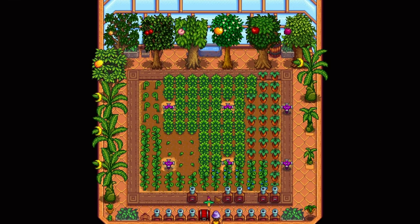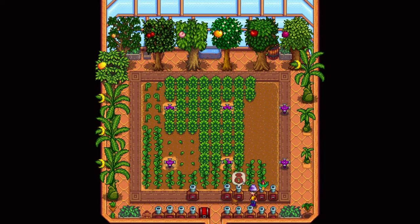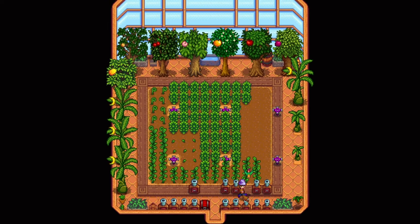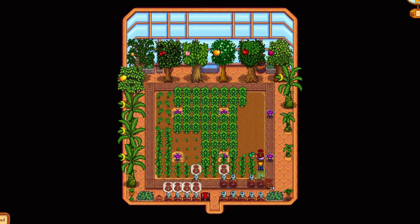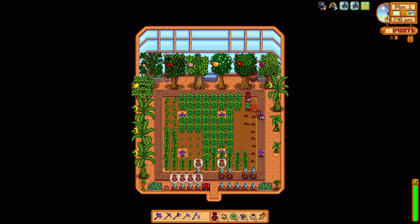The greenhouse is coming along nicely — our trees are filling out, our ancient fruit crop is getting bigger, our rare seed crop is getting bigger, and most egg-citing to me, the coffee crop is getting smaller. With the amount of time I have for idle thought while harvesting kegs, I think I will be incorporating these into my money-making strategy. You'll have to find out more about that later.